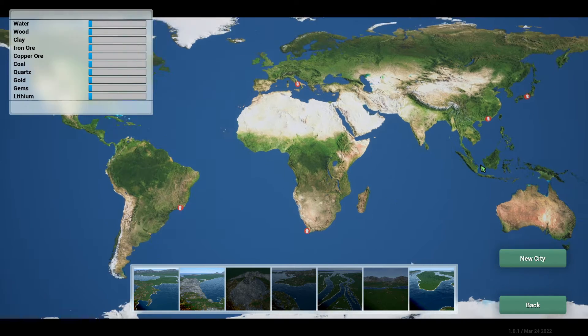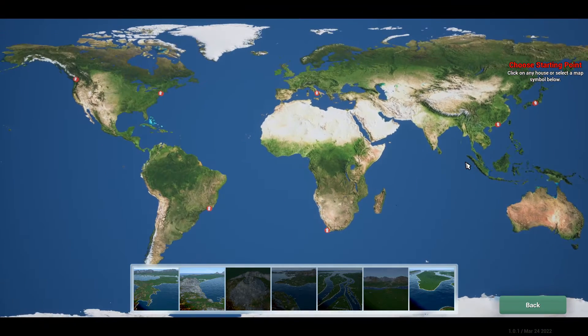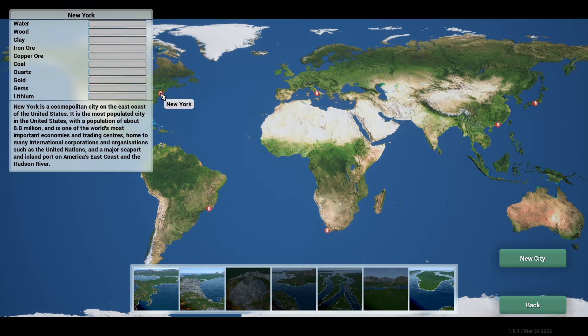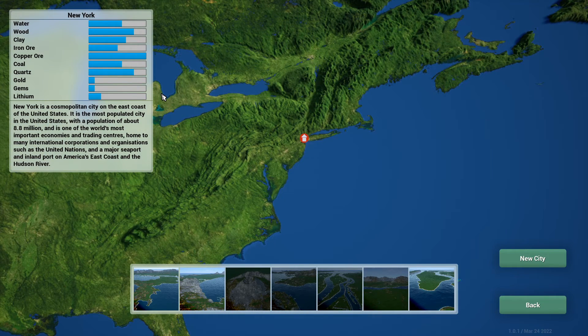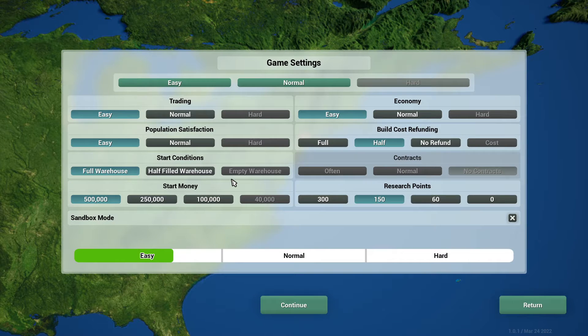Let's check another location — I think that one might be Cuba. New York has basically very similar resources to England. We're going to play in New York. It's the most populated city in the United States with a population of around 8.8 million. We'll start a new city and call it Doodlesville.